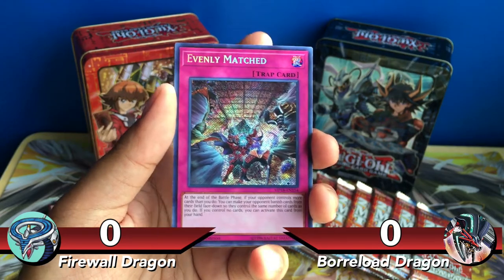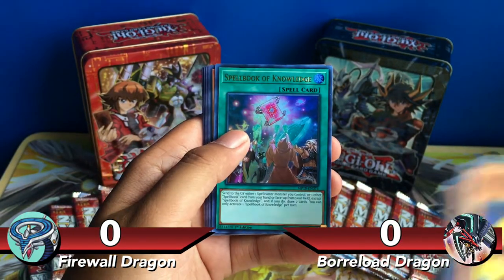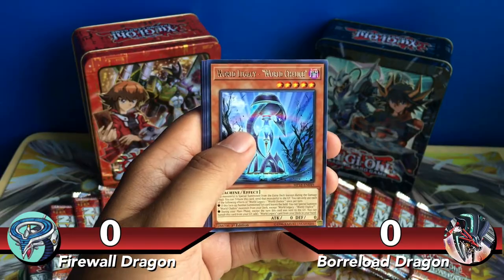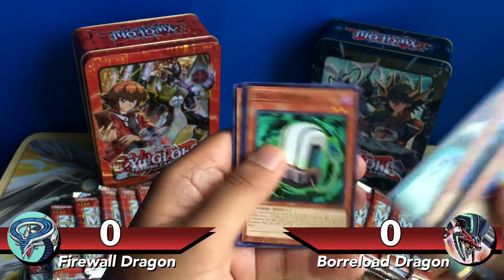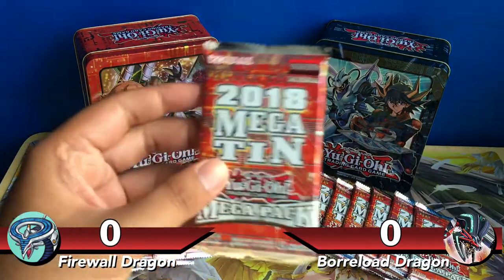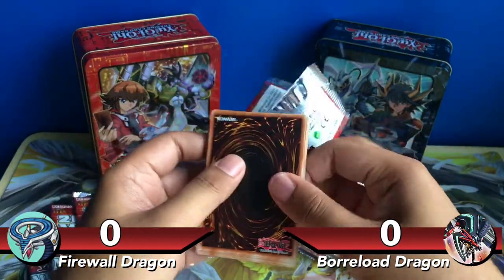I actually pulled Evenly Matched before and sold it because I knew it was going to get reprinted. Also got Spellbook of Knowledge — was $10 to $15 before this reprint — and World Legacy World Chalice. Two really great reprints in this pack. Also Parthian Shot and Link Belt Wall Dragon. I think it would be really cool if somebody could lock out their opponent from Link Summoning with that.